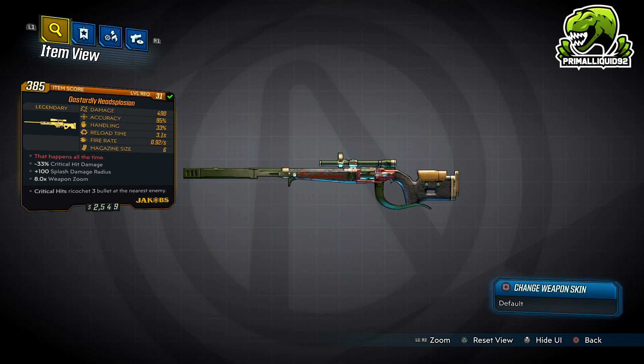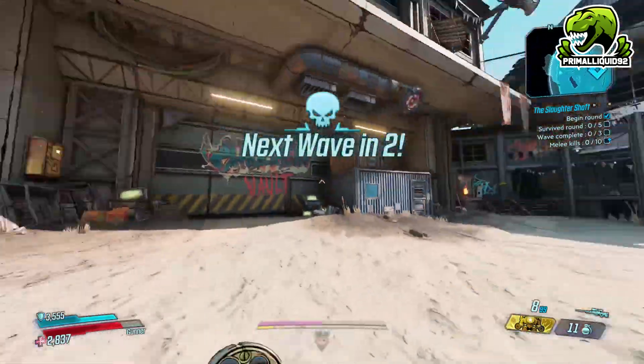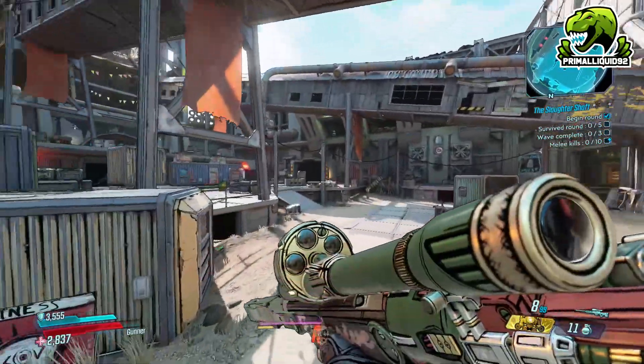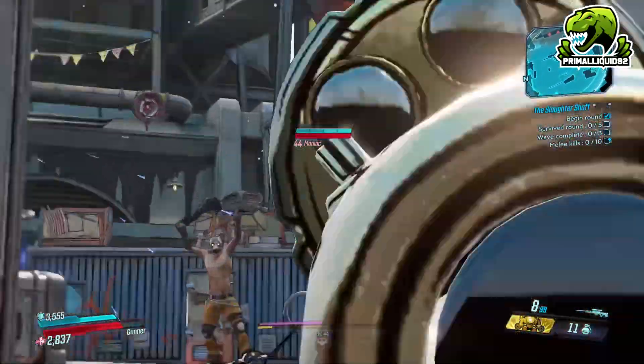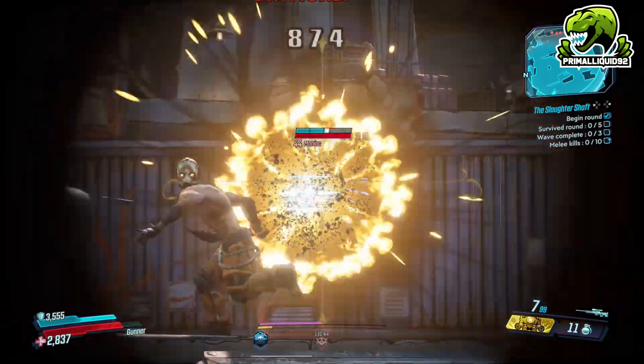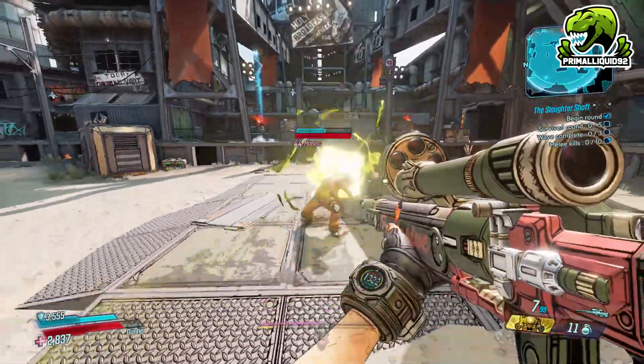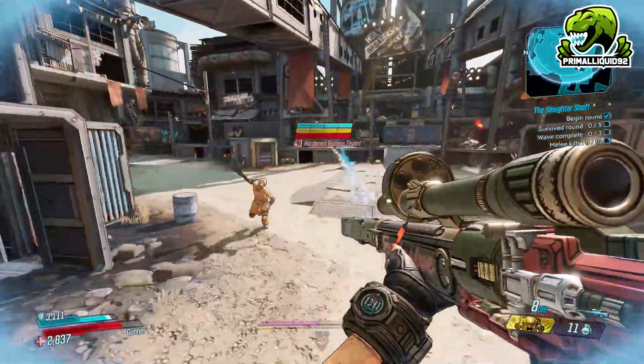Meaning when you're scoped in, getting those headshots is going to be a little bit harder. Another letdown for the Head-Splosion is the reload time. Because it's a revolver base, it does take 3.1 seconds to reload, which unfortunately, combined with its small clip size, means come Mayhem mode or something like that, if you have to reload right in the thick of things, you're probably in trouble. And finally, it does also have a very low fire rate — I didn't even get one with like a one shot per second, and mine's less than that.